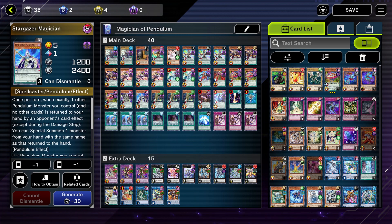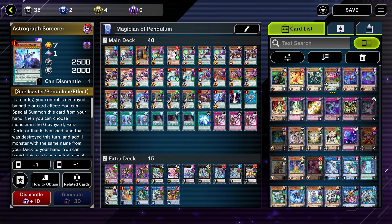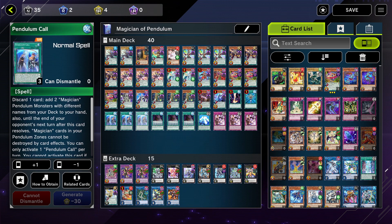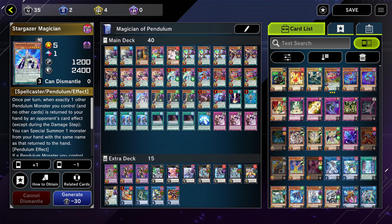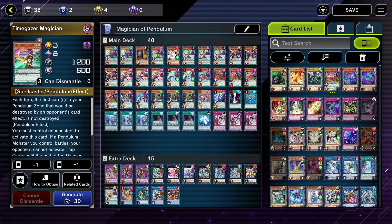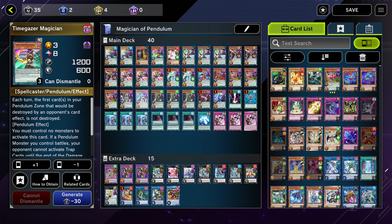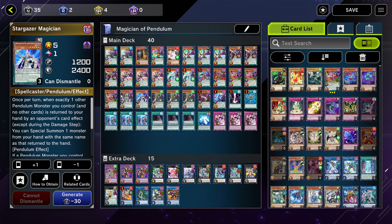You can get Star Gazer with Astrograph Sorcerer, but honestly I've only summoned it once and it didn't really matter. I more likely discarded it twice for Pendulum Call. So even though these cards have synergy with each other, I don't know if I would run them because I don't really use them.